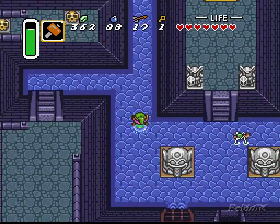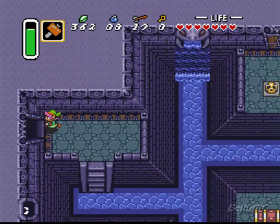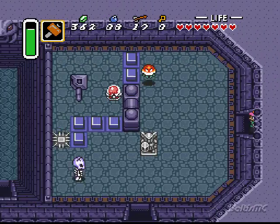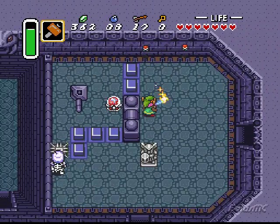So down, over. It's funny — those things coming out of the holes in the walls, I think they're called MOAs. Like the flying MOAs in the second Zelda game.